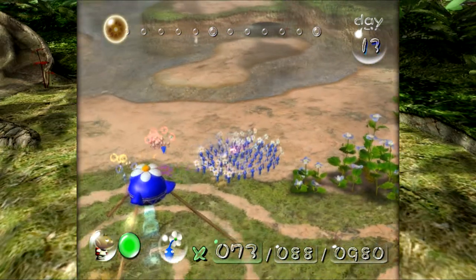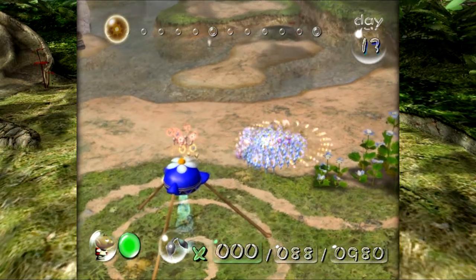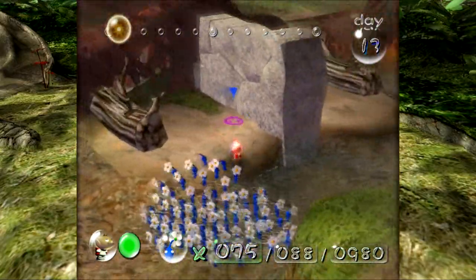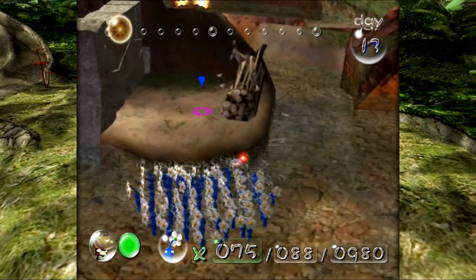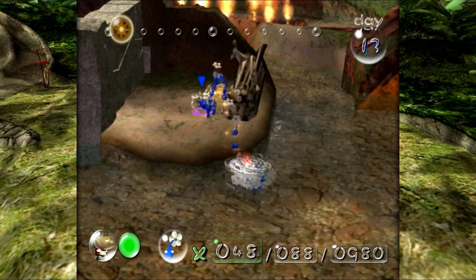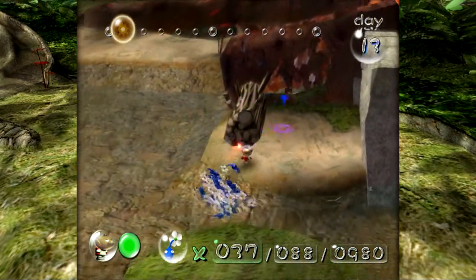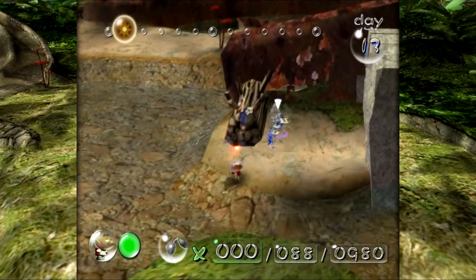We left a few blues. We can get them started on some of the bridge building. You can see there's something blocking the end of the bridge, so even if they build this bridge, their pathway outwards is actually going to be locked still. We're going to need to do something else for that — other Pikmin will have to handle it.